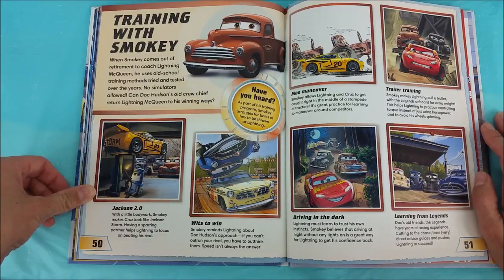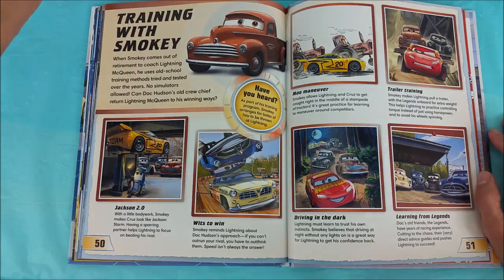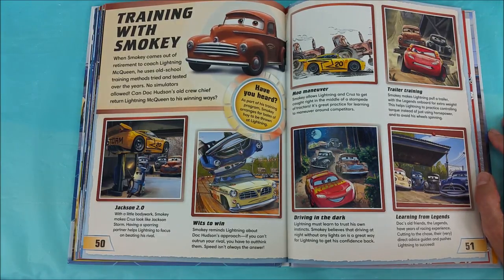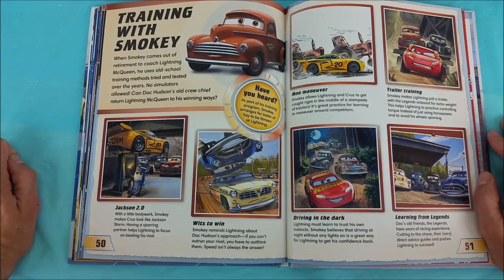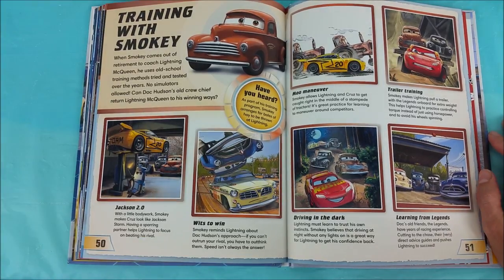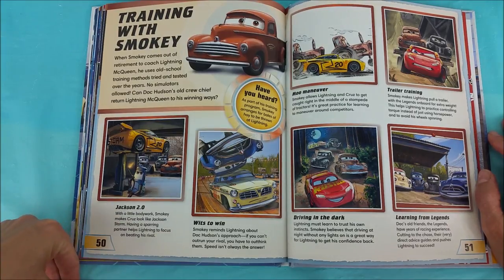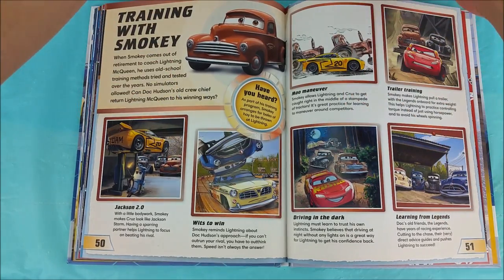Training with Smokey! When Smokey comes out of retirement to coach Lightning McQueen, he uses old school training methods — tried and tested over the years, no simulators allowed! Can Doc Hudson's old crew chief return Lightning McQueen to his winning ways? Have you heard? As part of his training program, Smokey arranges for bales of hay to be thrown at Lightning! Jackson 2.0 — with a little body work, Smokey makes Cruz look like Jackson Storm. Having a sparring partner helps Lightning to focus on beating his rival. This gal works on becoming Jackson Storm so Lightning McQueen can train better!